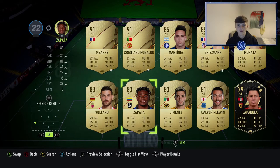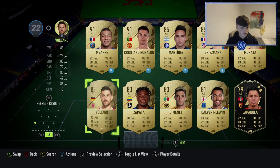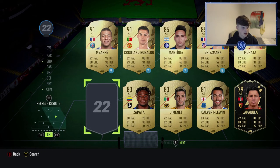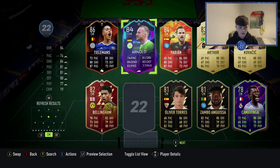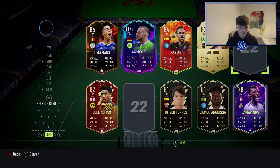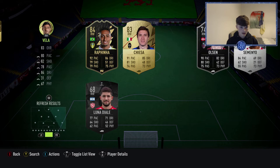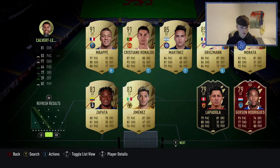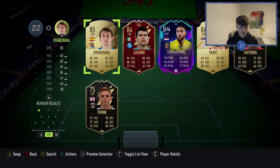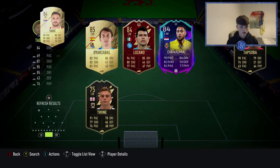We've got striker and we've got Volland — chuck him in. So in this video you've literally had a bit of everything: Prime Game Packs, player picks, 81 packs, everything. Do that — any right wingers? Vela can go for sure.